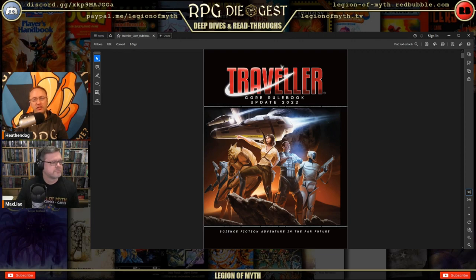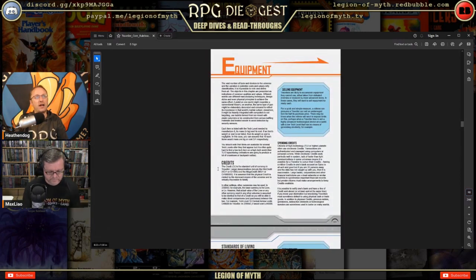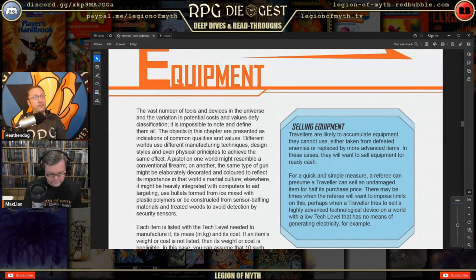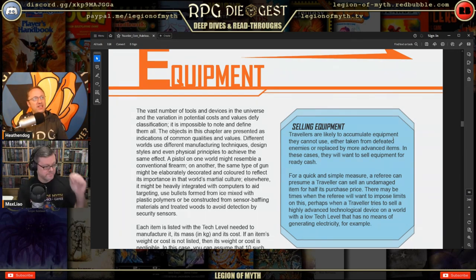Let's jump right into equipment. The book says the vast number of tools and devices in the universe and the variation of potential costs and values defy classification — it is impossible to note and define them all. The objects in this chapter are presented as indications of common qualities and values. Different worlds use different manufacturing techniques, design styles, even physical principles to achieve the same effect.